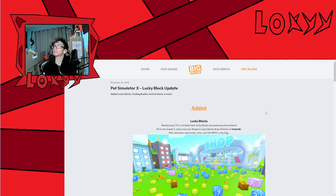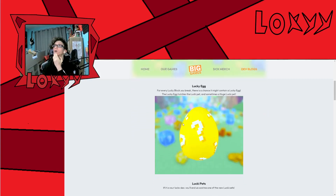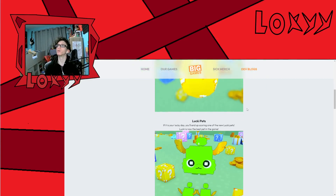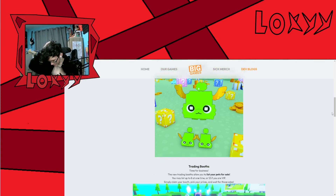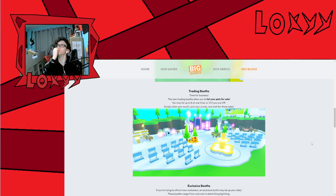Here is the lucky block update. For a limited time, lucky blocks are spawning everywhere — find one, break it, and cross your fingers. They drop all kinds of rewards: pets, boosters, diamonds, coins, and a new lucky egg. For every lucky block you break there's a chance it contains a lucky egg, which hatches the lucky pet. There are two pets: the lucky pet and the huge lucky pet. Lucky is now the best pet in the game.